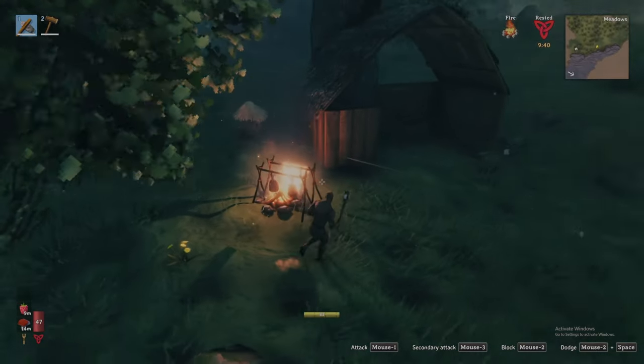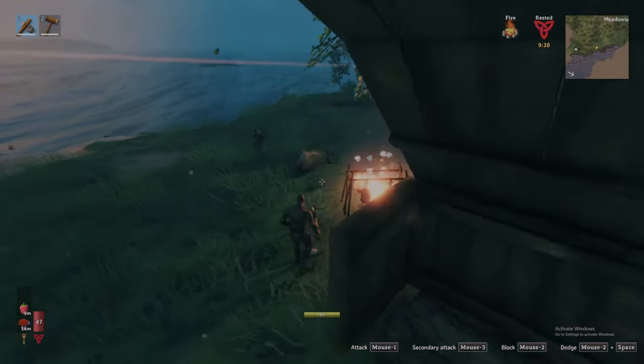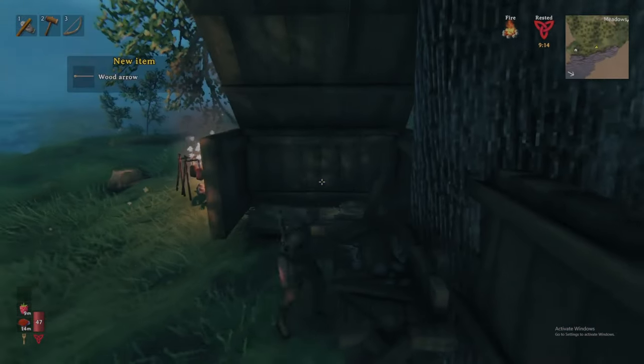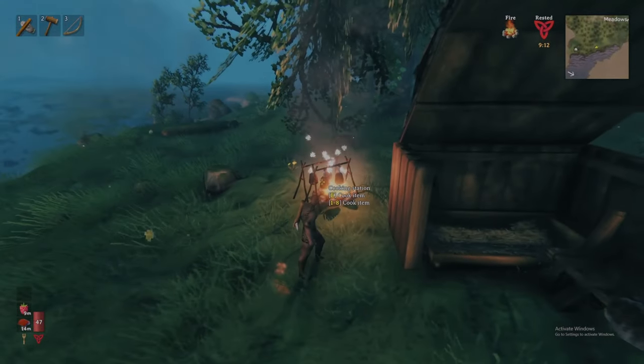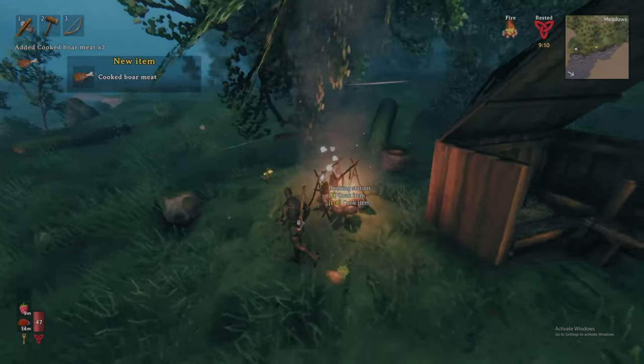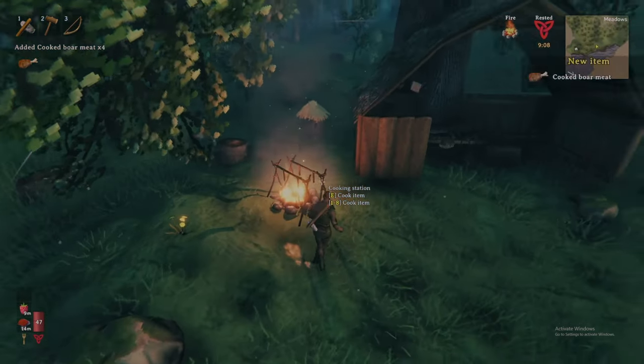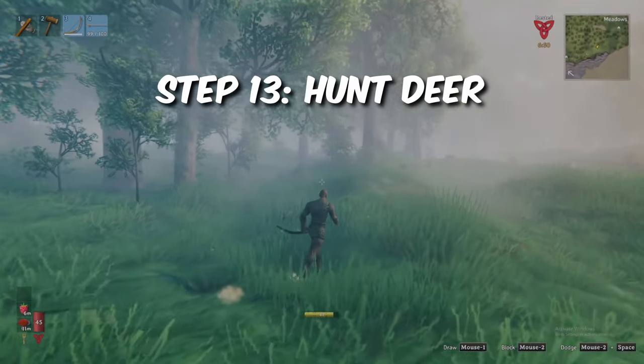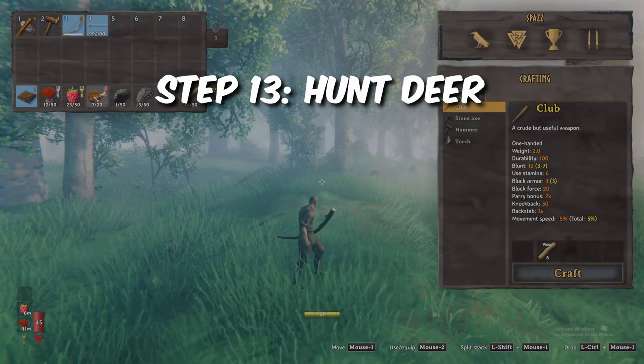Before venturing out on our deer hunt, it would be wise to leverage that third food slot mentioned much earlier. Make sure you have two wood and craft the cooking station overtop your campfire. You can craft up to six over a single fire should you want to cook more quickly. Interact with it to place raw meat from your inventory on it. After a few seconds, you will hear a sizzling sound indicating it is cooked and ready for retrieval — wait too long and you will hear another sizzle, leaving nothing but charcoal. Grab your bow, chow down on the cooked boar meat, and head out to hunt some deer.